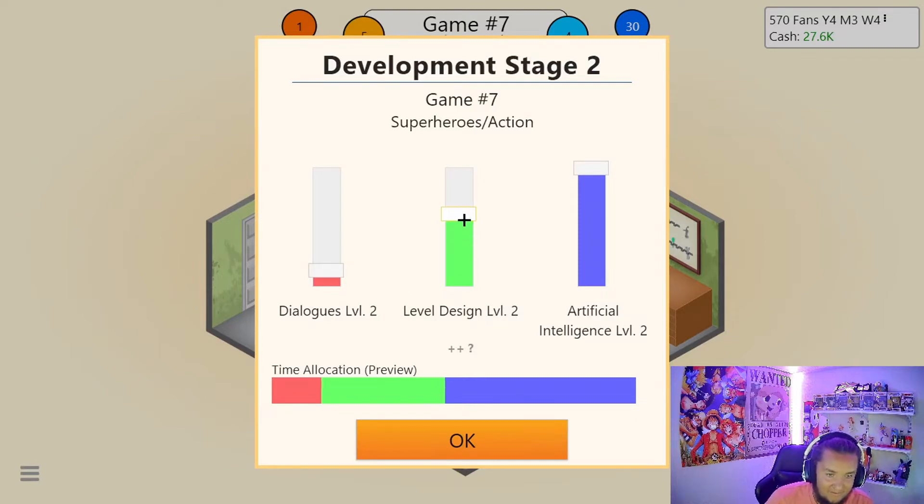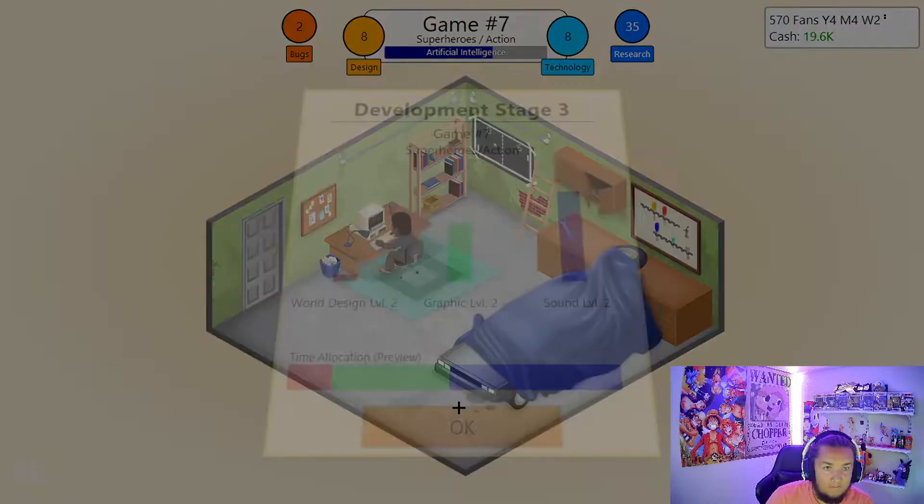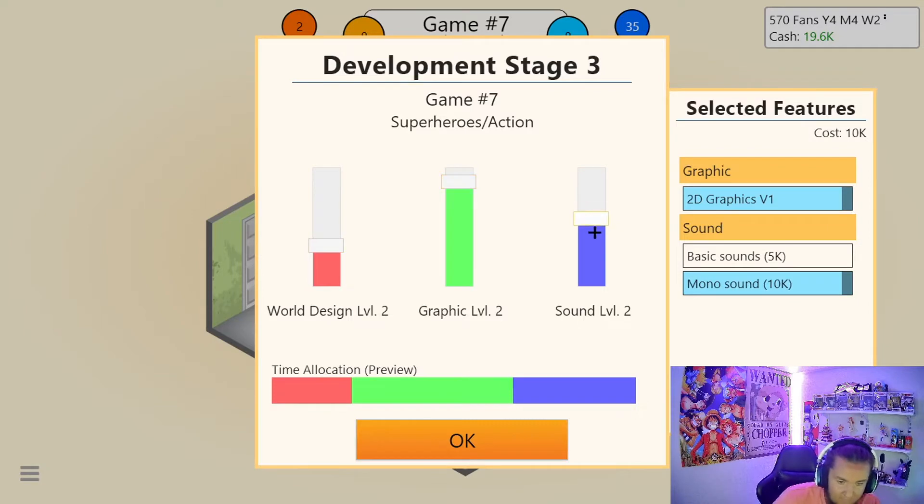Name the game. Level design, yes. AI a bit down. Dialogues, and a bit more time, because apparently level design in an action game is big. Quit having bugs, man. I've got to add something to make this a little bit better — make the role design a little bit more. I think I want graphics over sound. Let's go with that.